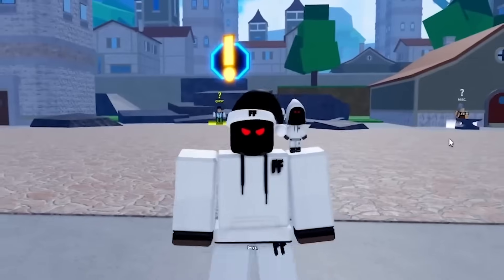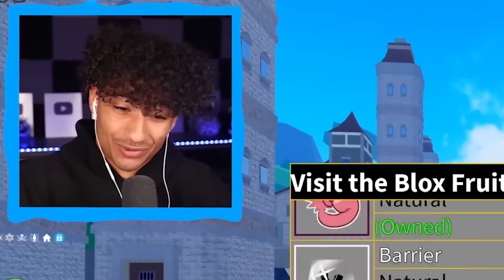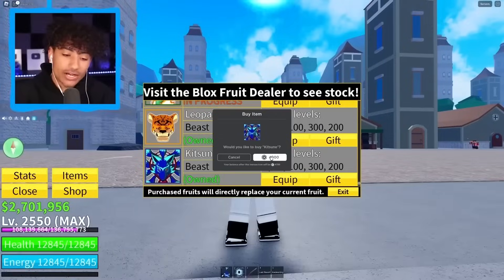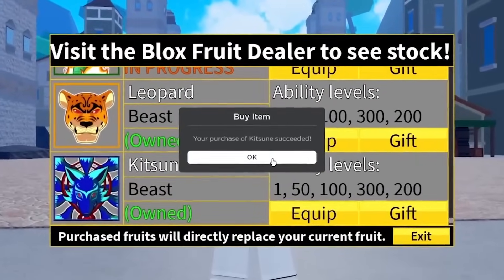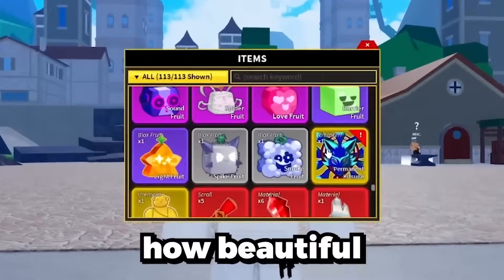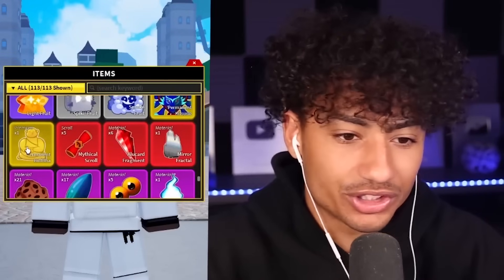It is time to buy our first kitsune fruits again. 4,000 Robux about to go. Why is it so expensive? Three, two, one — boom, permanent kitsune has been bought. It is in my inventory. Look how beautiful that looks — permanent kitsune. Wait, I have a permanent Buddha fruit too! Of course, we're not gonna be doing this in the third sea because not a lot of people trade there. We need to head to the second sea right now and find some rich people.